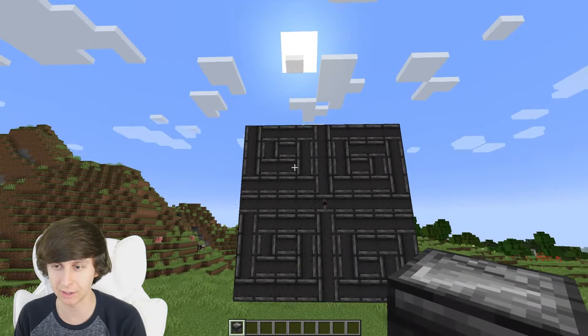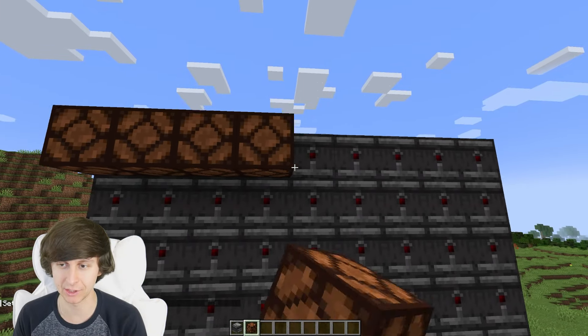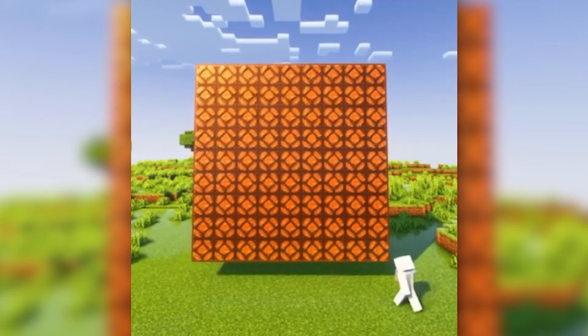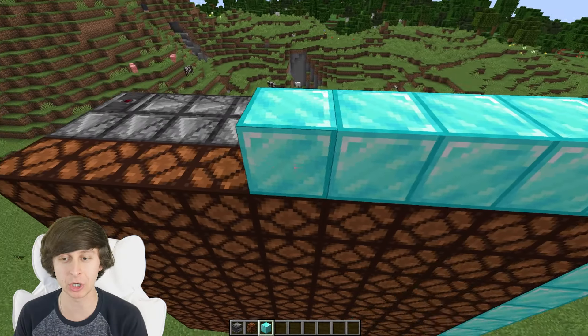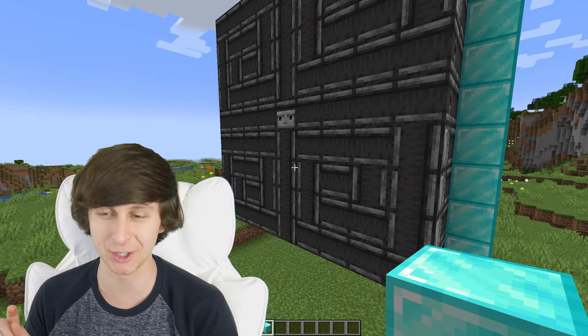Alright, there we go, we got the face of it, now we're gonna put these on the back. Now obviously we gotta get the nice lamps on it, because that's where the light's coming from. This guy put a border on his, but I'm gonna use something different — I'm using diamond, because it's much more fancy. Now let's work on some of the redstone on the back.